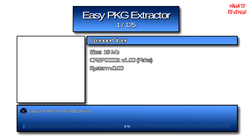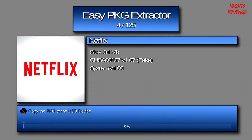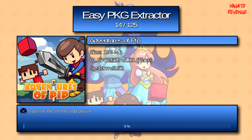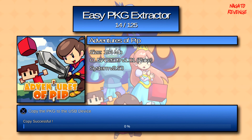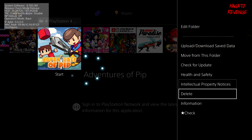Once you launch the application, it will find all of the games installed on your device. As you can see here, I have NBA 2K14, Watch Dogs, Netflix, Destiny, and all my PS4 titles. I'm going to pick a title that's not large in size — we'll do Adventures of Pip since it's only 154 megabytes. All you do is hit X, and at the bottom right you can see it dumping the PKG. Depending on the file size it will take longer, but you should hear an audio notification when the copy is successful.